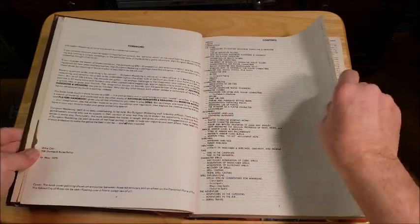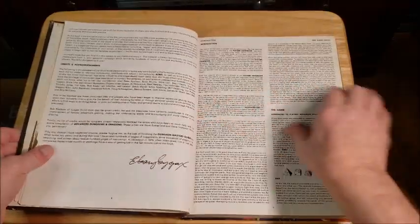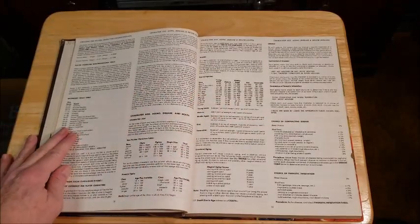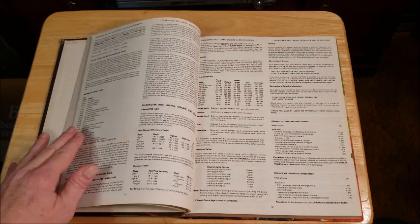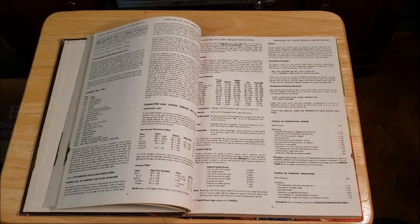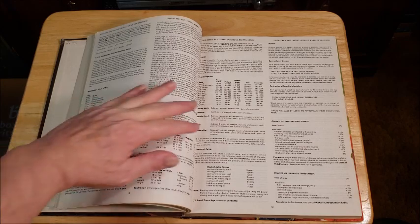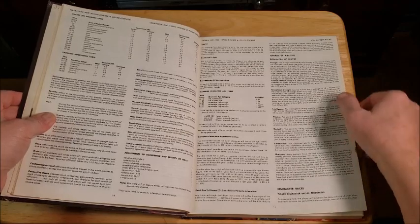We start with the foreword by Mike Carr and then Gary Gygax, then the table of contents. I'm not going to go through every page — just hit the high notes. The book covers how to create characters, and then we get into aging. We do use aging in my campaign and always have. You get benefits or detriments for character age, and we've used this since the early 80s. We also use unnatural aging from casting spells, speed potions, haste spells, wishes, and resurrection — all of which age your character.